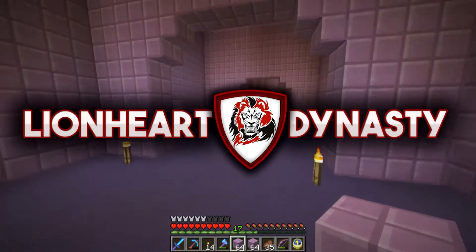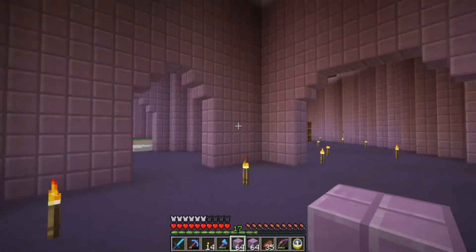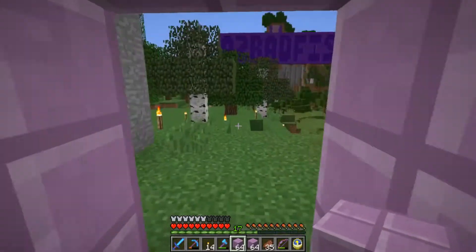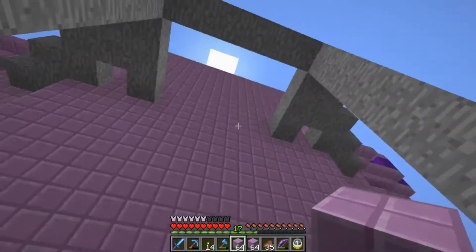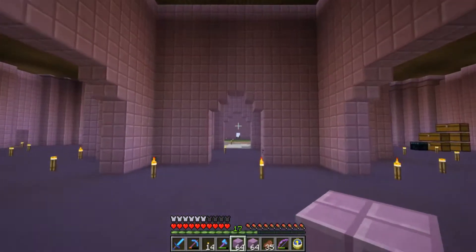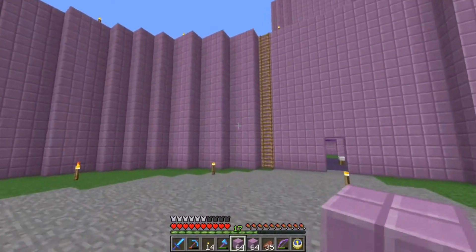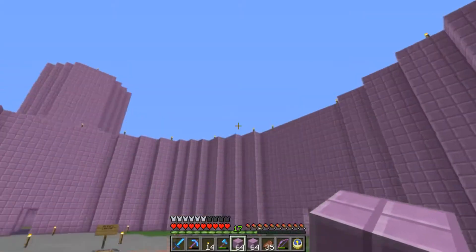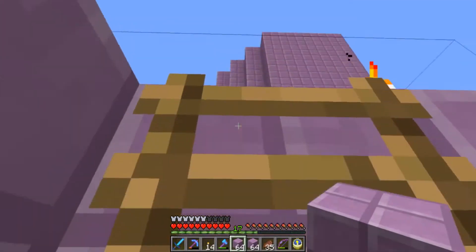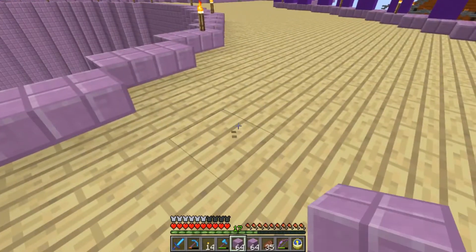Hey everybody, AZBadfish here and welcome back to the Lionheart server. So today we're going to do a little bit of work on the Purple Castle here. We're going to put in the last of these towers and work on getting the staircases in place. I don't know if you guys saw my stream from Lionheart last week, but I was having so much trouble getting up and down. I finally just put in this ladder which makes it a lot nicer. Also on stream, I added these parapets in addition to bringing this up by one level.